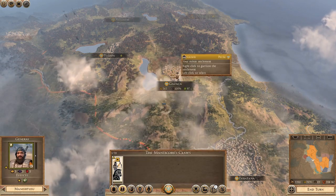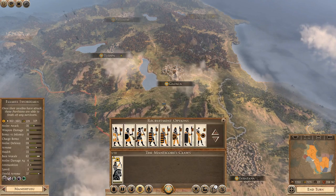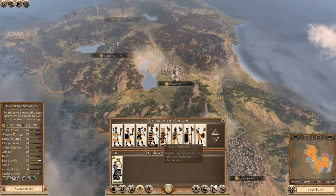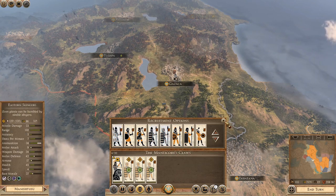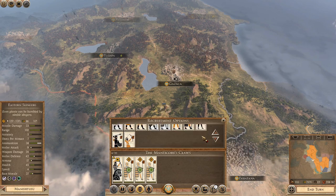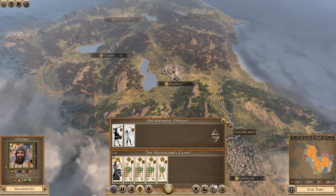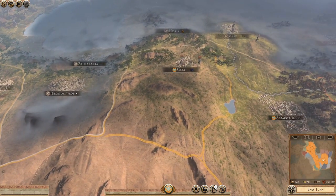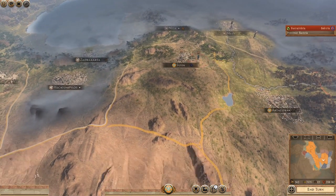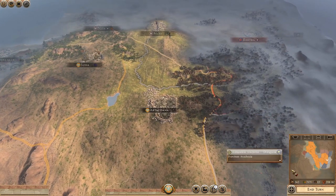Gazaka is lacking in a garrison so I'm going to build some - I think I'll build some Spar Barrow for now, they do a good amount of damage, and we'll build some archers as well. That's where I'm going to leave it. I'm going to end the turn and we're going to probably continue our expansion east and deal with Bactria as we can.